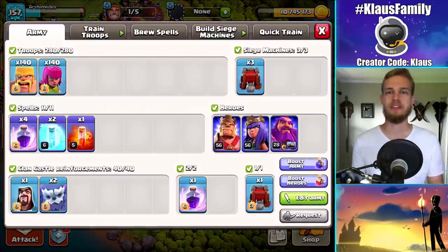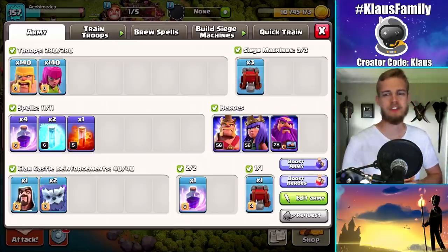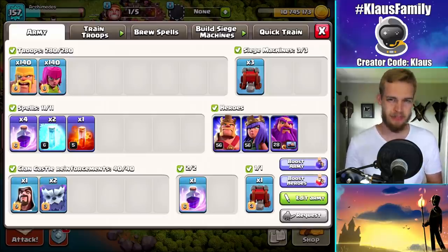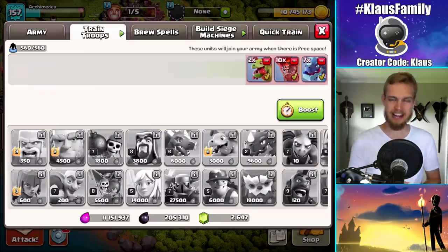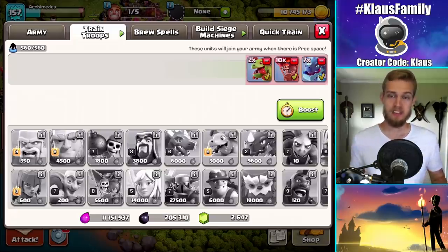I am starting off today with the classic Barch, but you guys know that I don't use spells with Barch. So what do you think those four rage spells and the free spell are all about? I'll give you a second. Yes, good guess — the Electro Dragon. I'm super excited to try it out. I used to be really good at them, so I think it may be a fun experience.